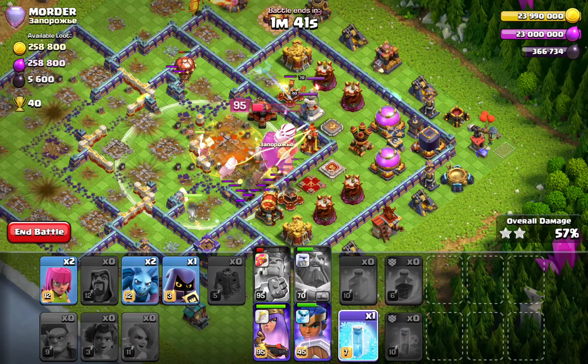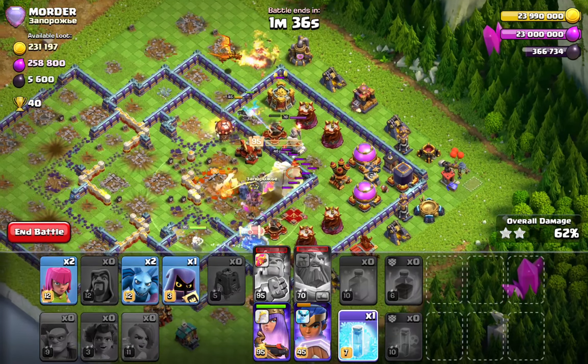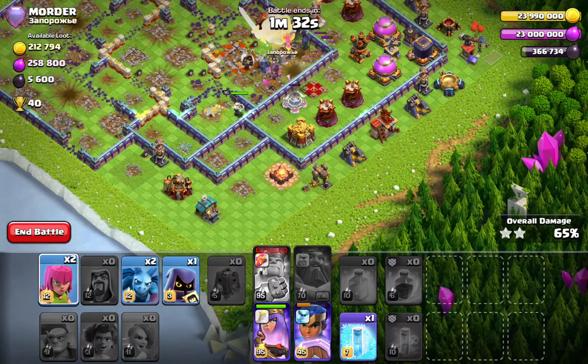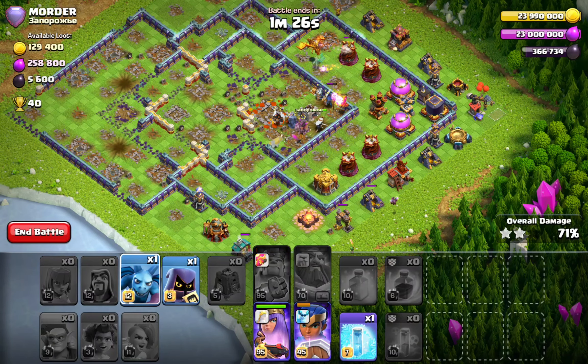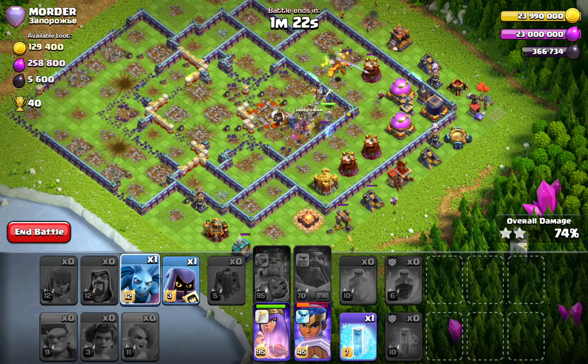Come on King, give me this base done. Nice, nice, nice. I found my Queen. Let the King do his thing — I'm gonna keep the World Champion ability. Wow, this base actually did go down. I think this is only my second time using the Root Rider Valkyrie strategy.